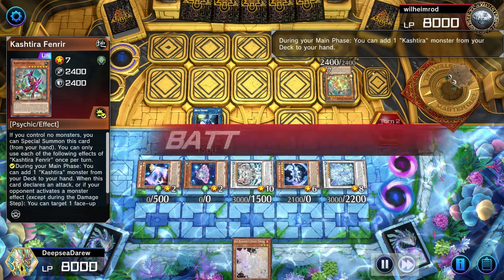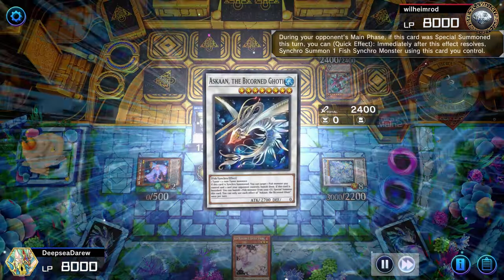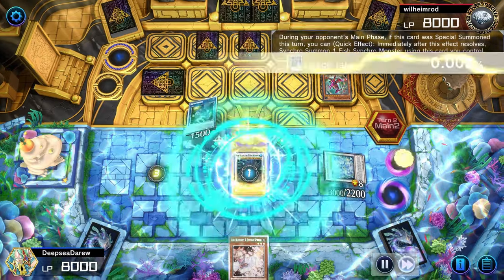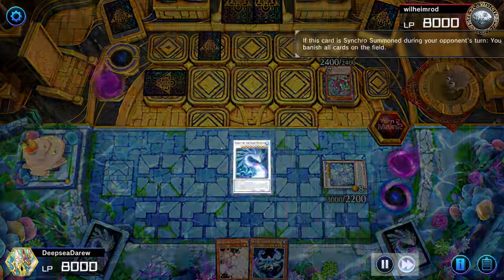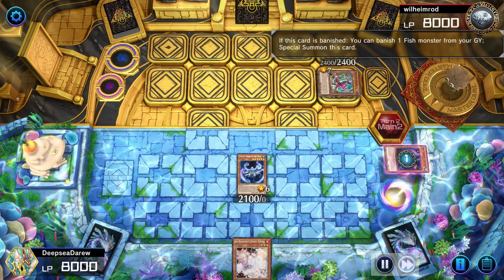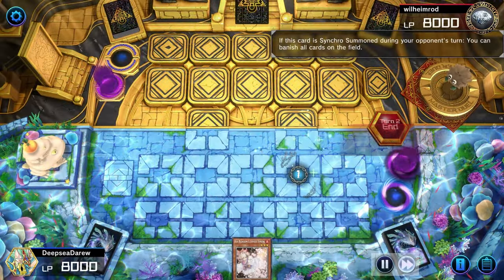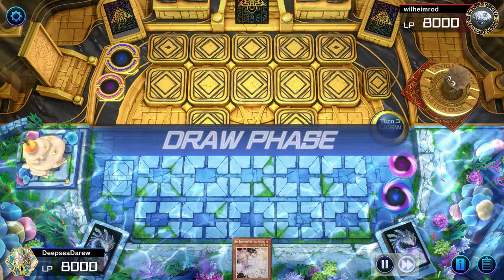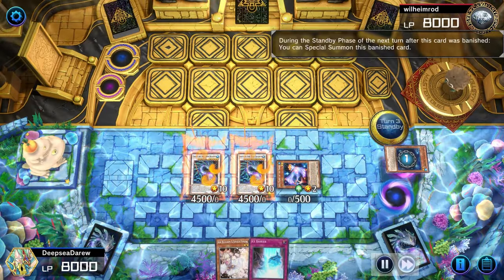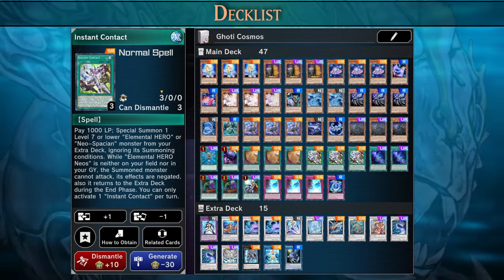The opponent summons Fenrir and goes into the battle phase. We respond to Fenrir's activation with Jameer, preventing them from banishing our monsters face down, but we won't use Jameer to banish Fenrir - this locks them from summoning more Kashtira monsters. Having Jameer in the graveyard is great because we're going to banish the entire field. We add Snopios to hand and wipe the board with Deep Beyond. The opponent is out of resources, so we banish Ascan and Zap, special summon both, banish Shift from the graveyard to summon another Deep Beyond to banish the field again. On the standby phase we special summon both Deep Beyonds and two tuners. We skip summoning a fifth monster in case they have Nibiru and go straight into the battle phase - game.